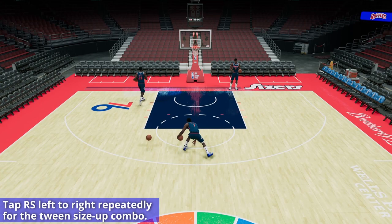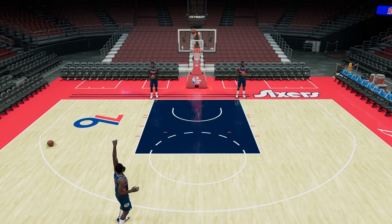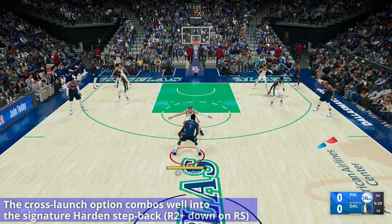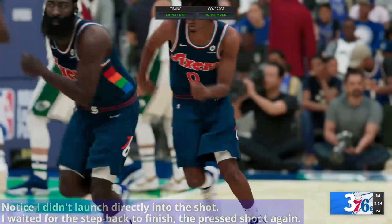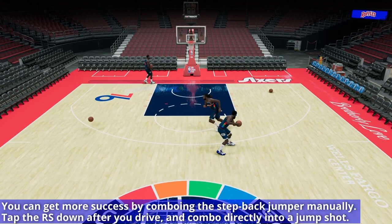You can launch into a crossover or combine this with a step-back jump shot — it really depends on how your defender is playing you. This is a signature James Harden combination. That signature dribble move blends well with a crossover launch, and when you combine that with James Harden's signature step-back jumper, which is done by holding R2 and then down on the right stick, it gives you a lot of space. It's also a very difficult shot to initiate because of the small green window, so you want to manually initiate a step-back dribble with a signature James Harden step-back and then combo that into a jump shot.